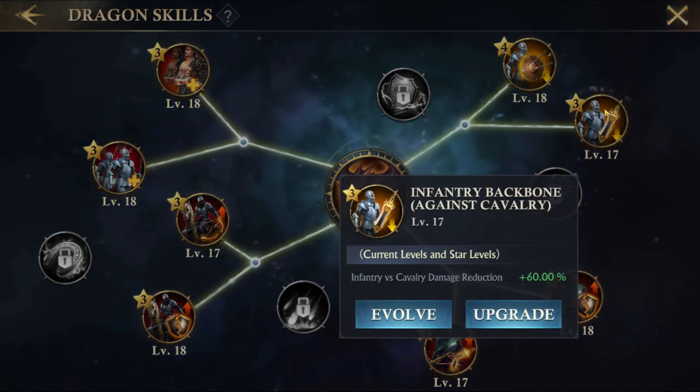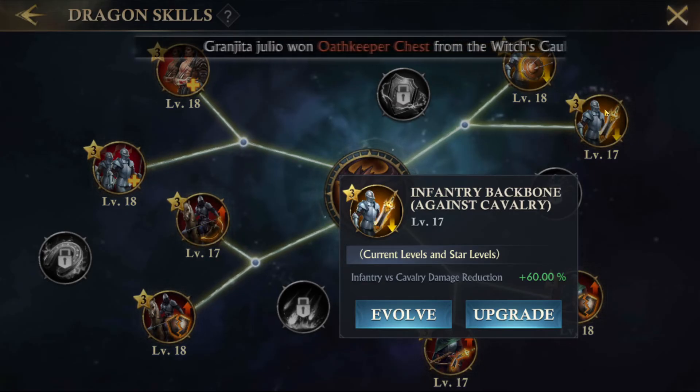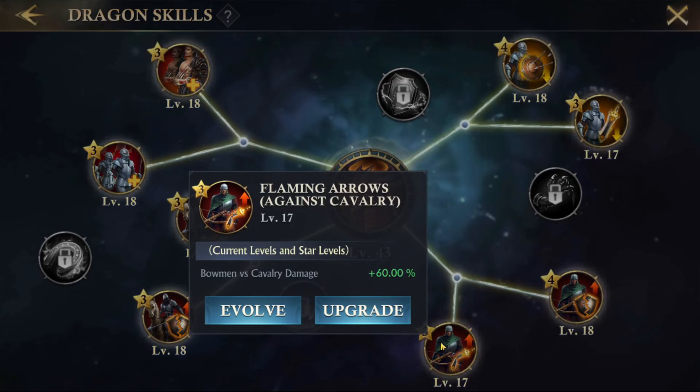The next tier of skills would be infantry versus cavalry damage reduction and bowman versus cavalry damage. The infantry versus cavalry damage reduction reduces damage your infantry takes from cavalry. Unless there's somebody really focusing on cavalry stats, this isn't the meta of the game right now, so it's not as important as reducing damage from bowman. But if you want your bowman to kill more cavalry faster and cause you to lose less infantry, it's a good stat.